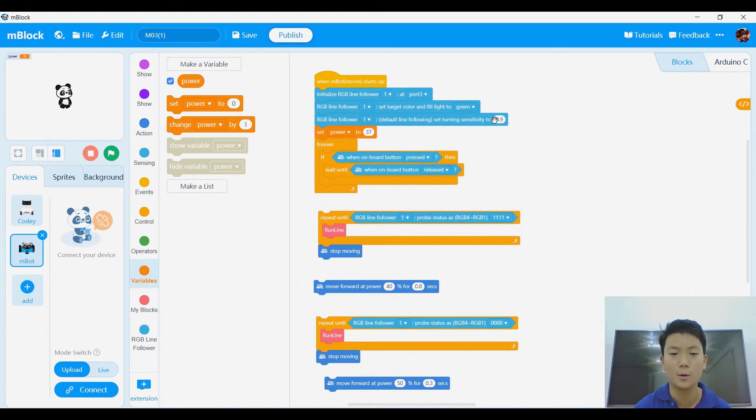After that, we're going to say 'RGB line follower set turn sensitivity to 0.9.' We have proven that 0.9 is the best sensitivity to use, with lots of experiments.